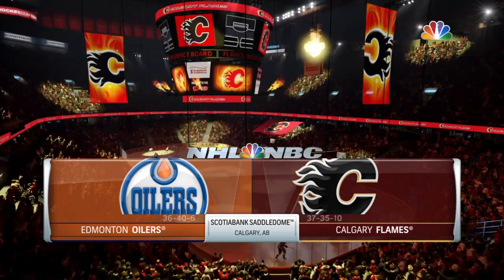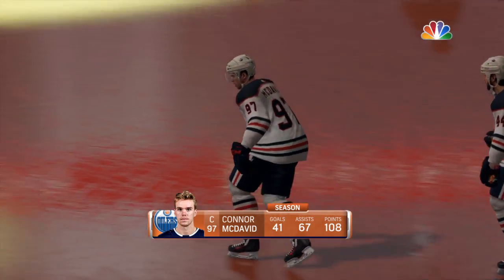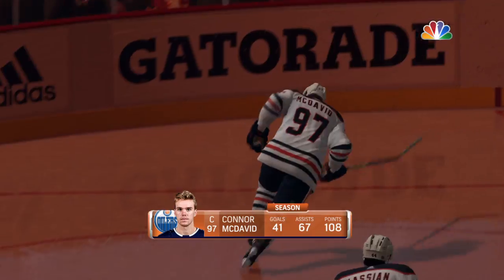Good evening everyone. Along with Eddie Olchak, Mike Emmerich — the Battle of Alberta is about to take place. Calgary and Edmonton. I draw back to a memory of one of the Calgary players stomping on an Edmonton jersey with his skates, and the general manager said 'that'll be $200 for the jersey and $1,000 for the logo.' It doesn't matter how either team is doing in the standings — they always seem to bring the best out of each other. McDavid's one of the best players for the Oilers, and they're going to rely on him big time when they take on their arch rival, the Calgary Flames.